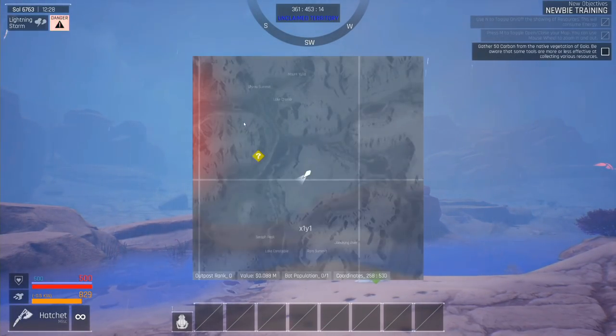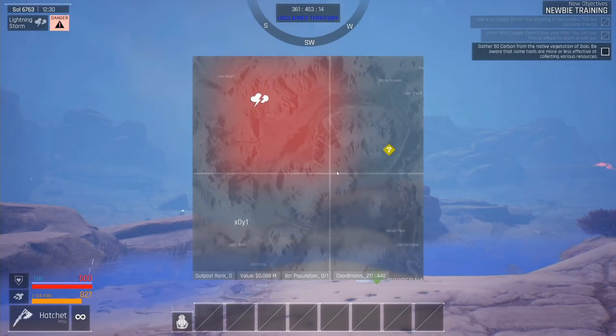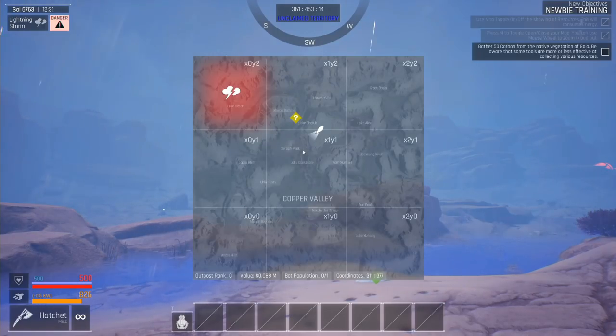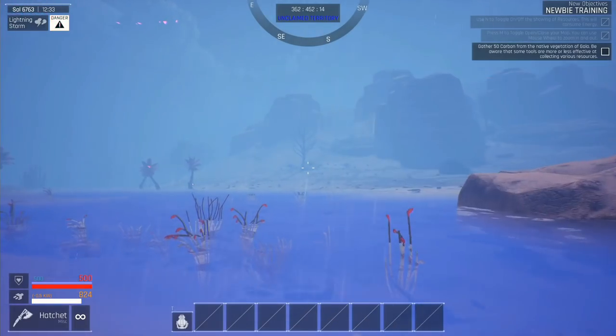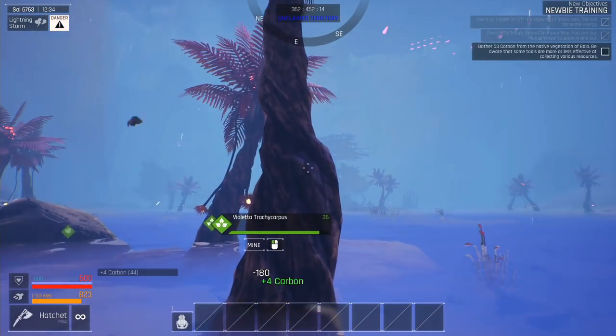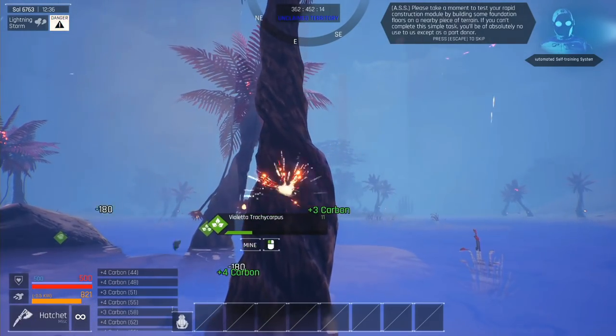We're checking out the map and we've noticed that it started raining. There are various weather conditions that you'll want to look out for. If you open up the map, we can tell that there is a direct lightning storm happening in another grid portion of the map that is fortunately not affecting us right now.